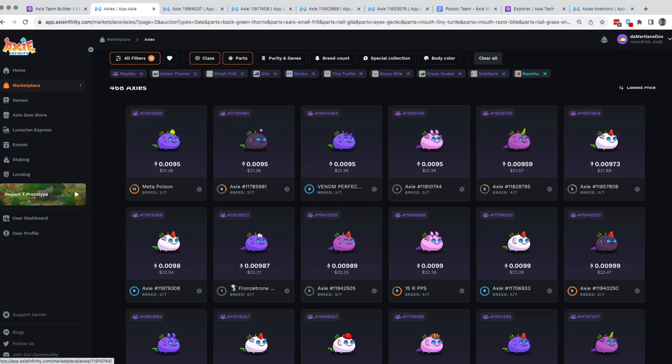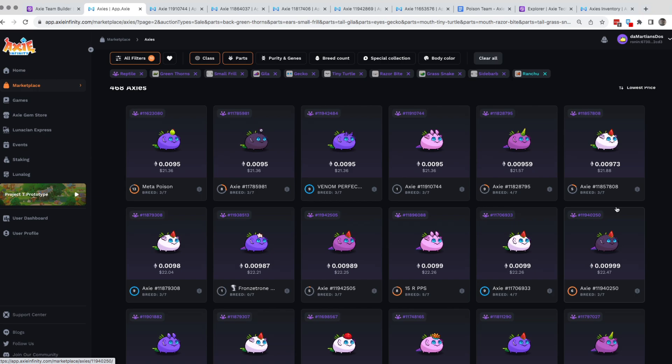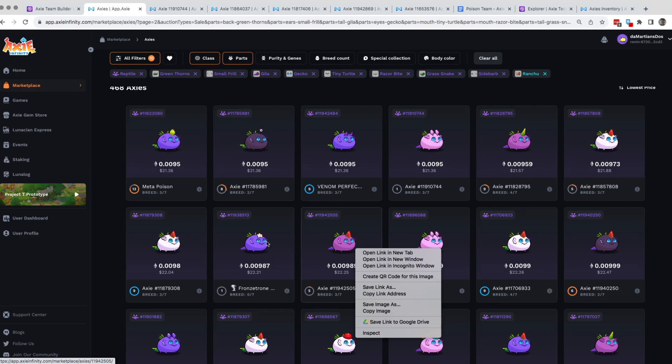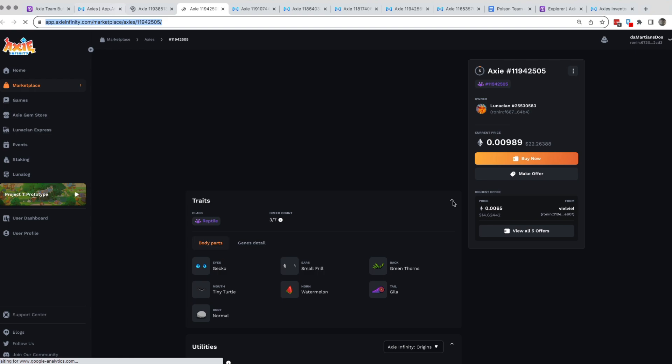This one has gila with scaly spoon and side barb at 21 dollars — let's put that under premium. This one has tiny turtle and watermelon — watermelon can stun your opponent especially in the end game. And this one with shoulder star is also a good option in the end game. It's quite similar to my other axie, the one with gila and watermelon.